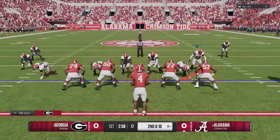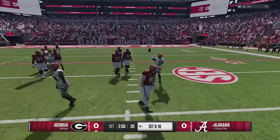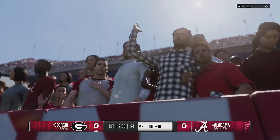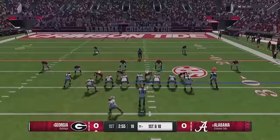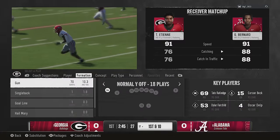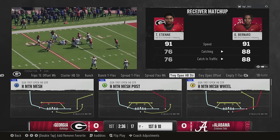There were also a lot of run defense issues — cornerbacks on the edge weren't effective, and you could run outside pretty easily against any defense. They adjusted the ability to more effectively shed blocks on the perimeter, which sounds like a buff to cornerbacks outside. They also reduced the frequency of broken tackles from trailing defenders, so hopefully you can actually tackle a guy from behind now.